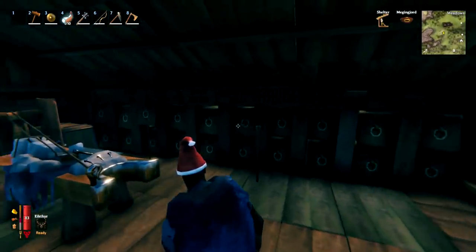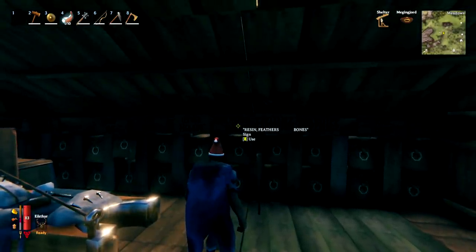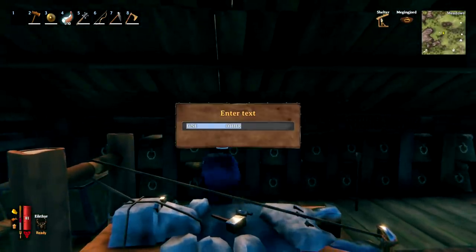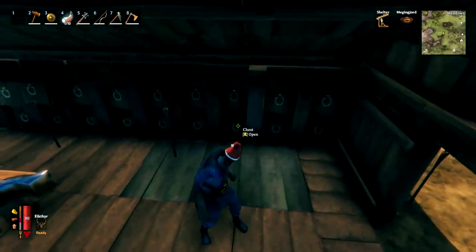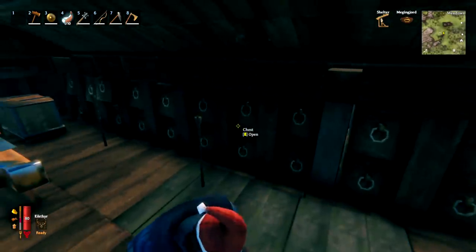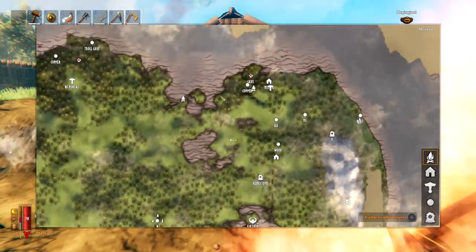It's a good idea to build a storage system early on as you will have a lot of items. You can organize better by using signs, made from wood and coal, which you can write on by pressing E. To put text on different lines, leave a lot of space between words and it will automatically center. Also, to place chests on top of each other, place the first chest, put a one-by-one wooden floor above it, place the second chest on top, then destroy the floor piece in between.